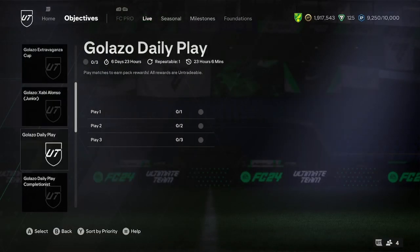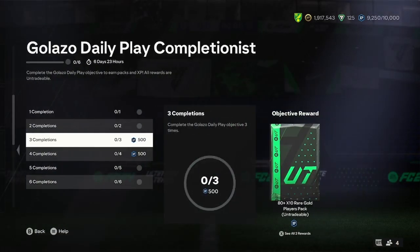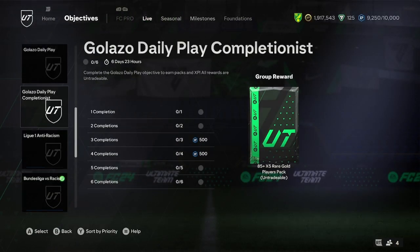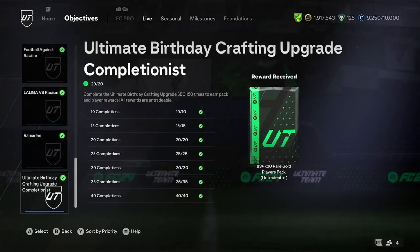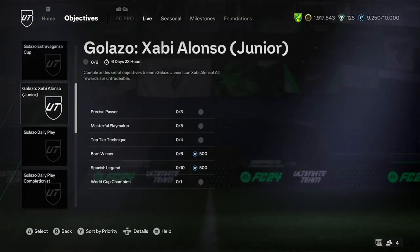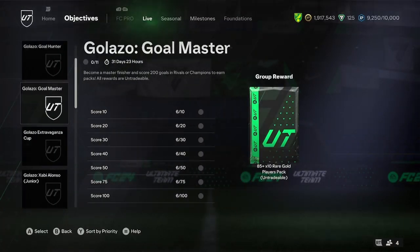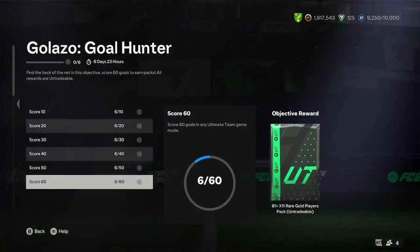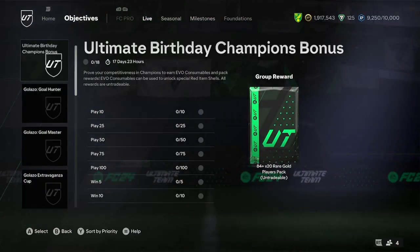There's a lot of stuff you can do with it at the moment. You've got the Galazzo daily play which was released today — you get some nice packs out of that. You've got the daily play completionist, and you'll get an 85 times five at the end which is really good. There's also the Galazzo goal master where you score goals — you can do that in those semi-pro games as well.